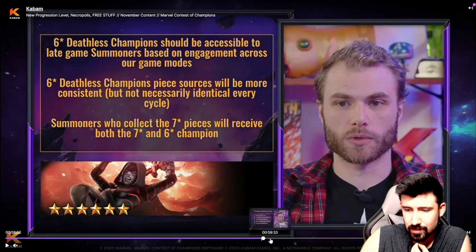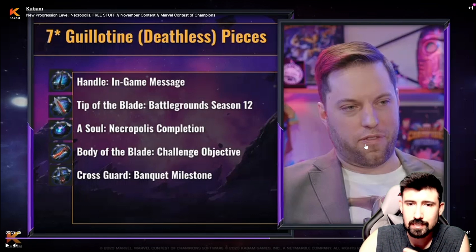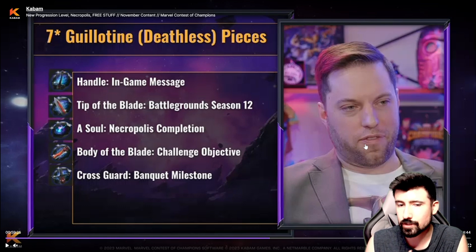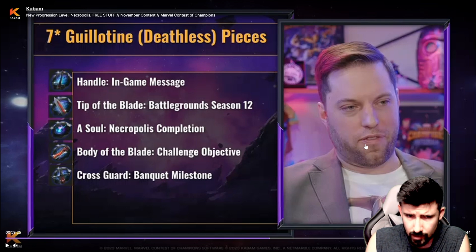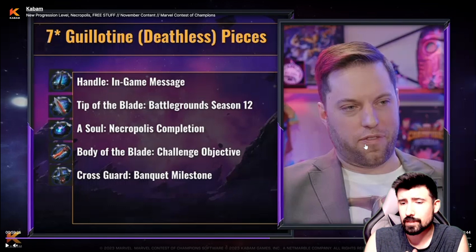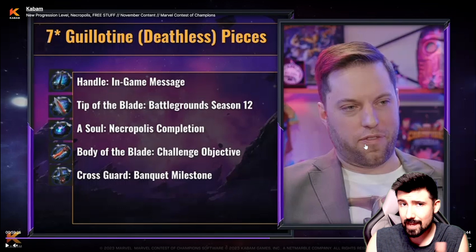What you're probably here for is the seven-star Guillotine pieces and how you're going to get them. We already know about three of them: the handle was given in the end-game message, the tip of the blade was in Battleground Season 12 for completing the victory track, and the soul is going to be in Necropolis. The body of the blade is going to be a challenge objective coming up, and the cross guard is a banquet milestone.